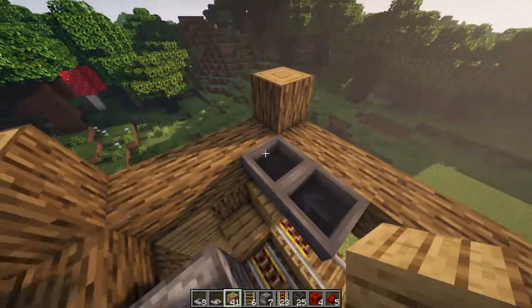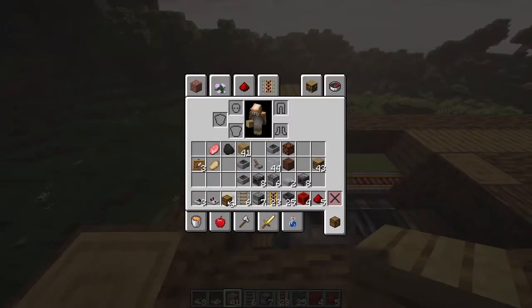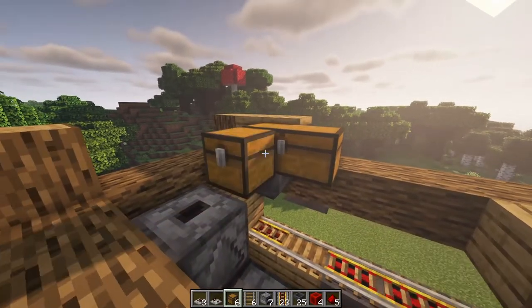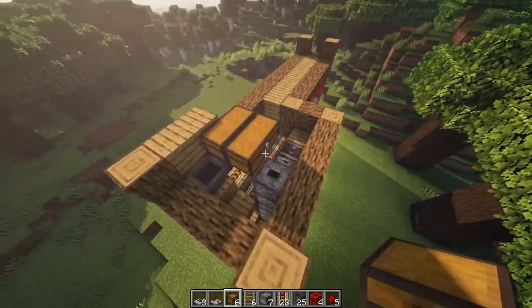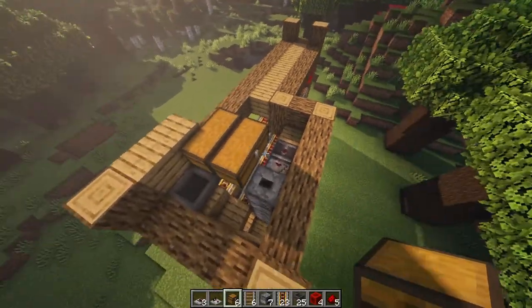Then place a block here, two blocks here, and this is where you're going to be placing your chests. You're going to be placing a chest here, a chest here, and a chest here. So these are your three chests, but I would first go with two. Once everything is finished, then you can place down your third chest and test it and see if it works.